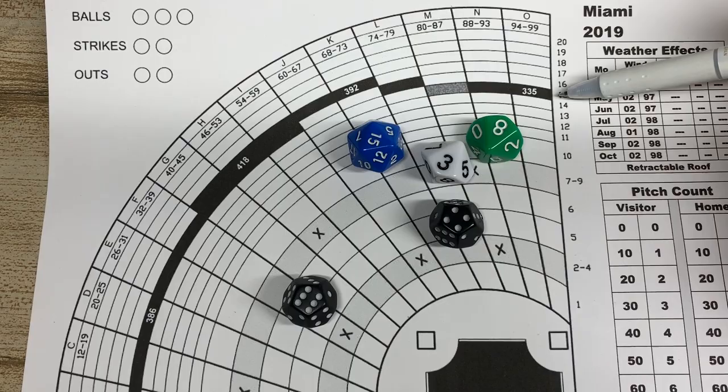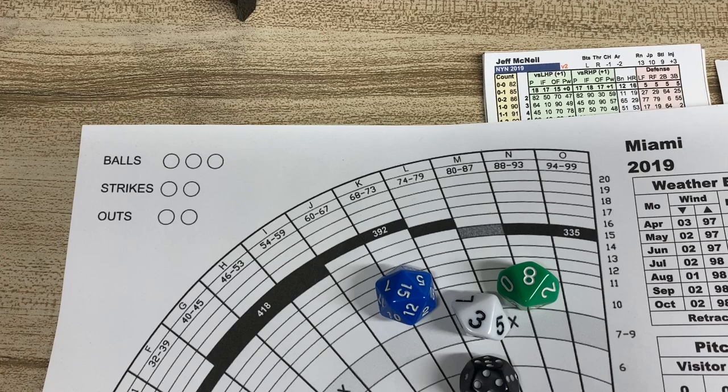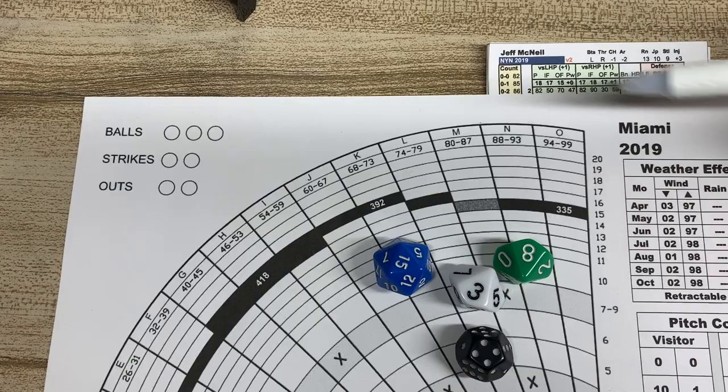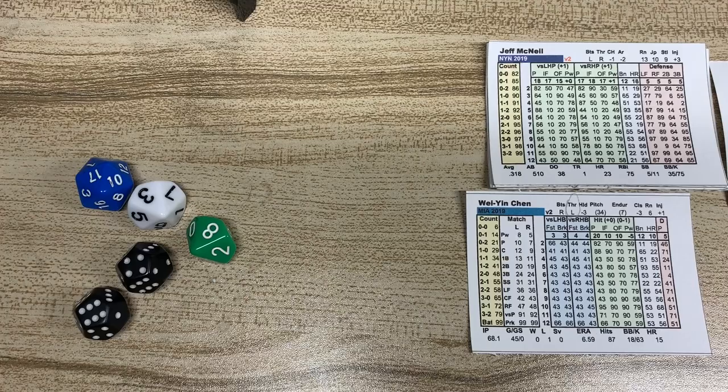Wait — could be a home run if he has a power number. His power number versus lefties is zero, so no home run. Versus righties it's a 1, which would have taken it to 16 and over the fence. That's how cool and simple it is — it's going to be a one-out double for Jeff McNeil.